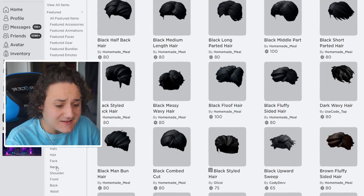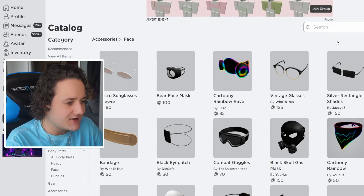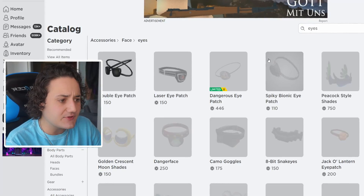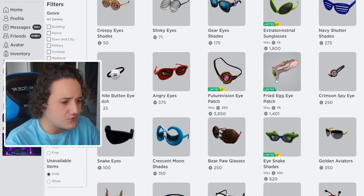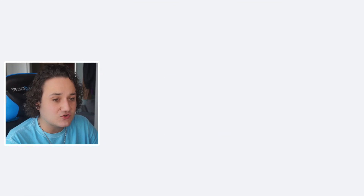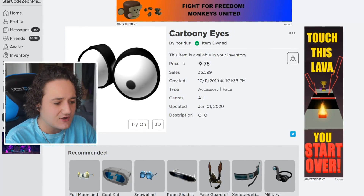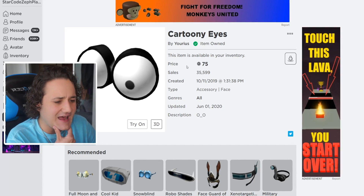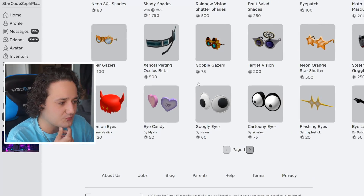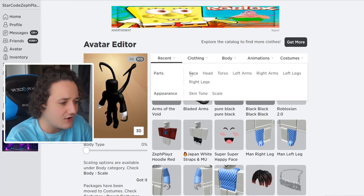Let's go to accessories and go to face. We're probably going to have to find something like some crazy eyes. Let's type in eyes — I believe there are some sort of googly eyes or something weird. There's the cartoony eyes! These look super good. I think we might have used these on Homer Simpson before, but these will look pretty good on Cartoon Dog. I'm going to go to the avatar and apply them.